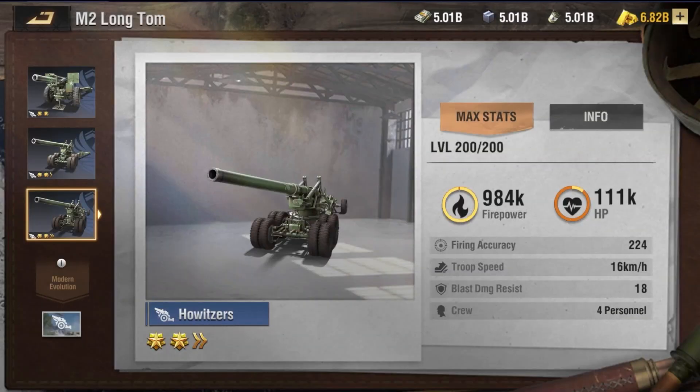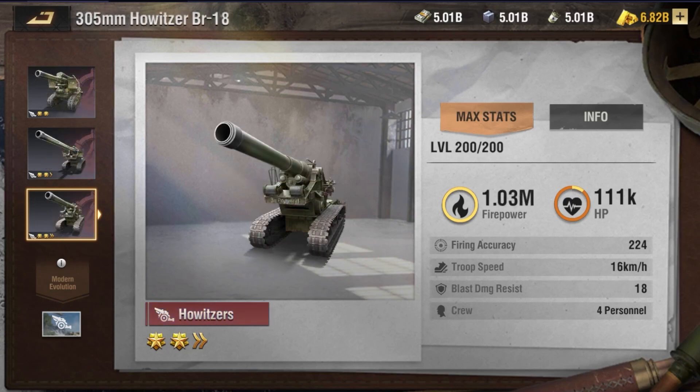Howitzers are a long-ranged unit that boasts formidable firepower, making them effective against enemy troops from a distance. They deal blast damage and pose a considerable threat against enemy units such as infantry, rocket launchers, and other howitzer units. When using Howitzers in the open field, keep an eye out for fast-moving enemy units that might be lurking around to try a stealth attack.